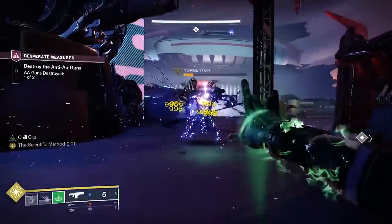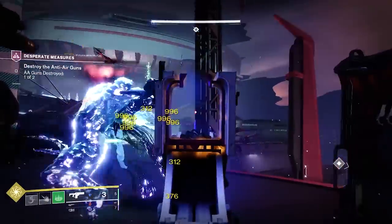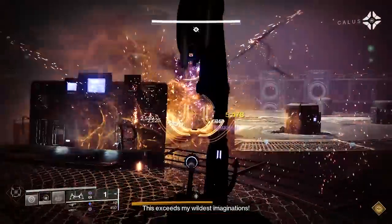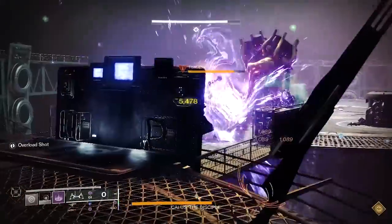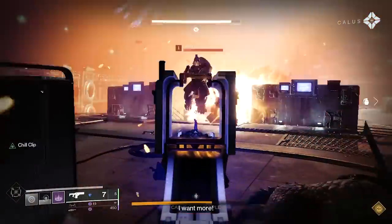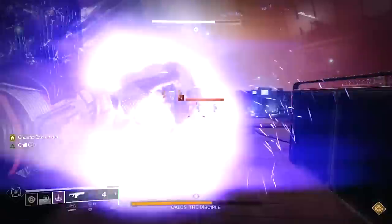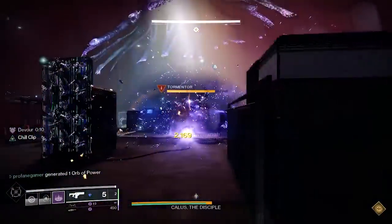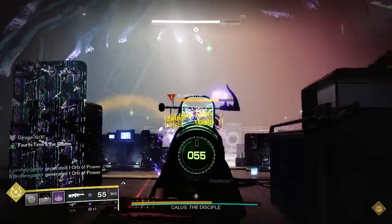To defeat thy enemy, you must know thy enemy. Tormenters' basic movements and attacks are based on that of Rolk from Vow of the Disciple. When Tormenters first spawn in, they are shielded and take very minimal damage until their two crit spots have been busted — one on the right and one on the left shoulder. Once both spots have been broken, the Tormenter will be freed and will immediately start charging towards you, like a Minotaur would. Tormenters will now have one crit spot located on their chest, slightly off-center, requiring you to be pretty precise with your shots.